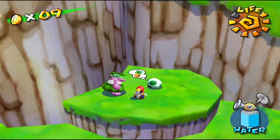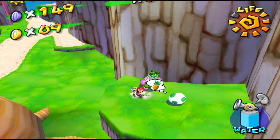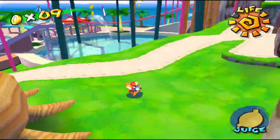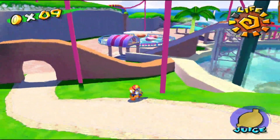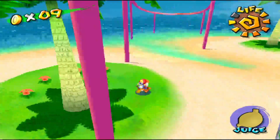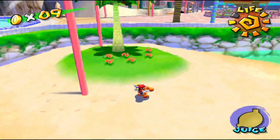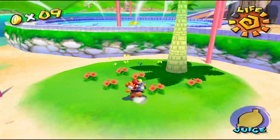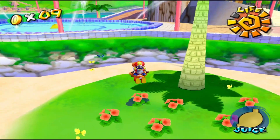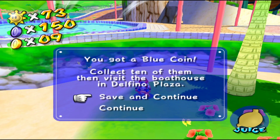For the last blue coin we're going to need Yoshi — he wants pineapples, so let's go get him one. Head to the other side of the park, the beachy side with two palm trees. Where these flowers are, you have golden butterflies and a blue butterfly. This blue butterfly is important because when Yoshi eats it, a blue coin comes out — and there's the 30th blue coin.